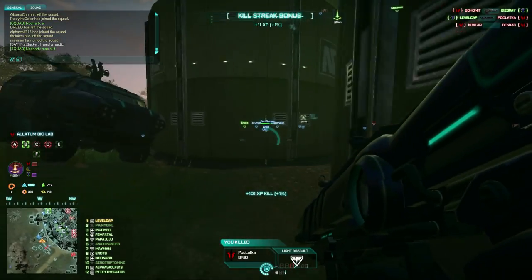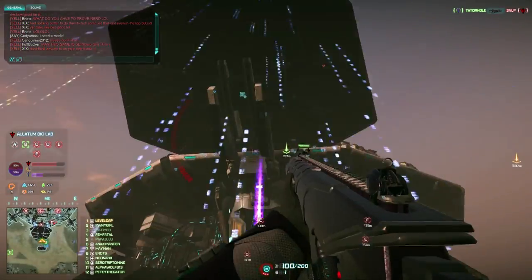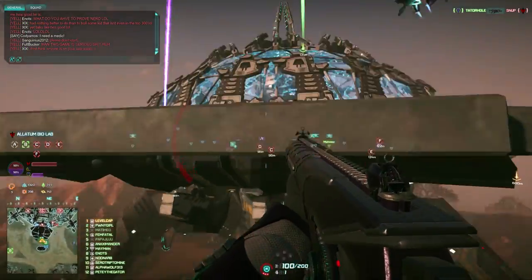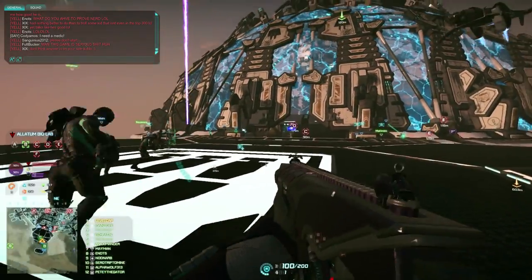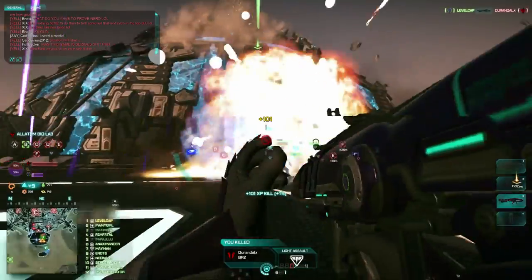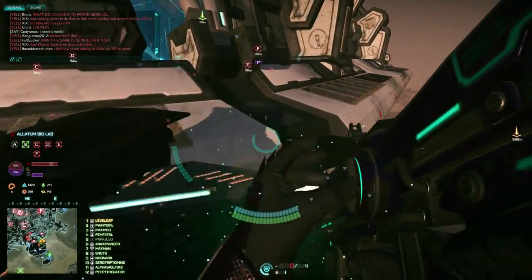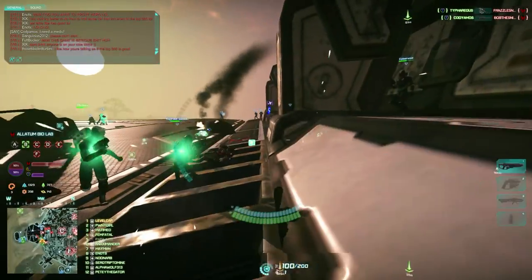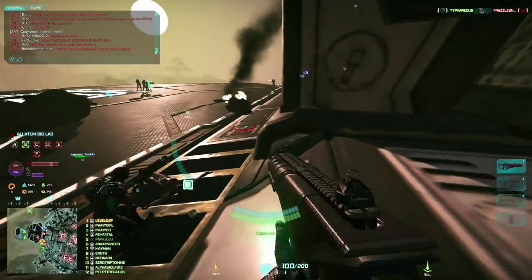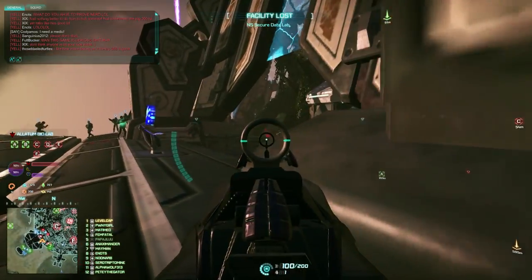It'll definitely take out infantry too — if you get a straight shot on any infantry it's a one-shot kill. It is a one-shot kill on the lighter fighter aircraft, and as you can see I just took out a mosquito right there. Now when you're not using your rocket launcher, the Heavy Assault has a light machine gun, starting off standard with a hundred rounds in a magazine — this is the Orion light machine gun.